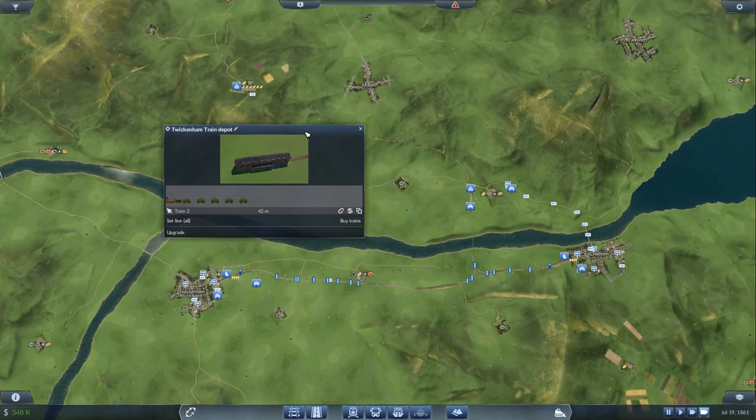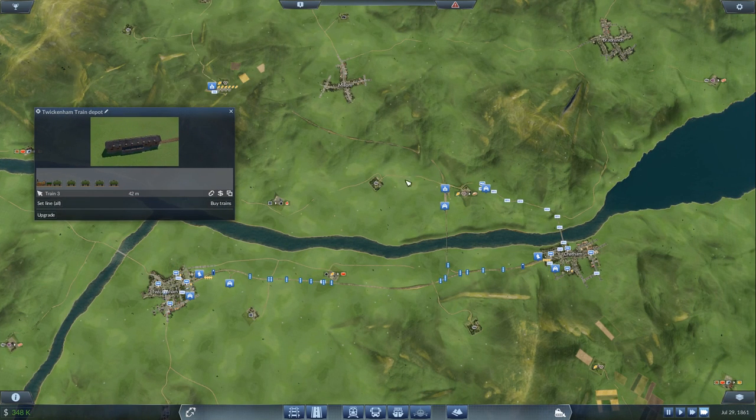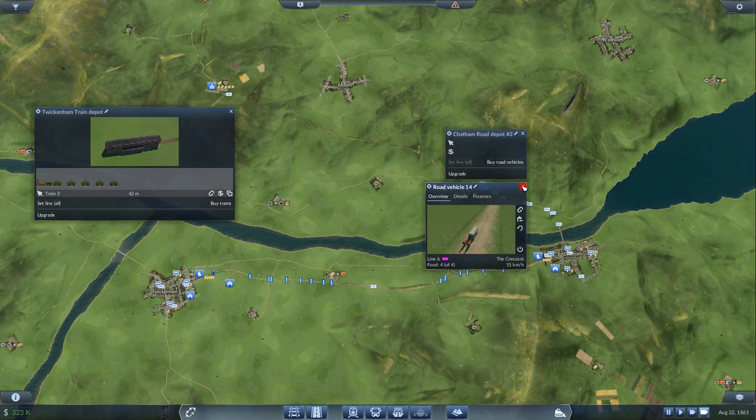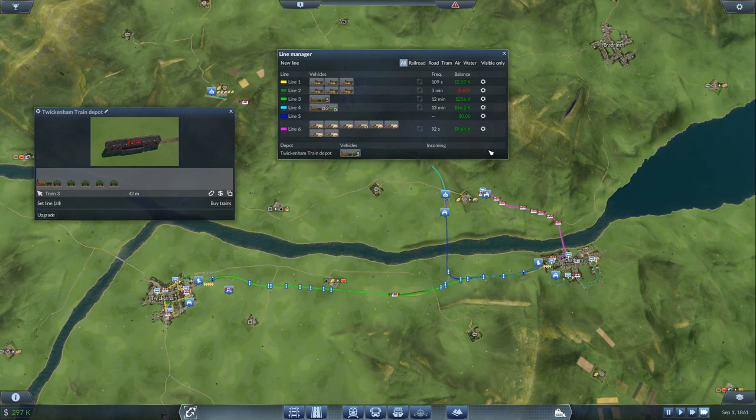Whilst we're flying up here in the sky, we're going to keep an eye on train 2 to find out when it gets back down to our food processing plant, and we'll also need to check on how our trucks are getting on — hopefully they're making a good amount of money. Let's look at the line information — line 6 is the one with all our trucks on, and the balance apparently is 9.58k. The frequency is every 92 seconds.